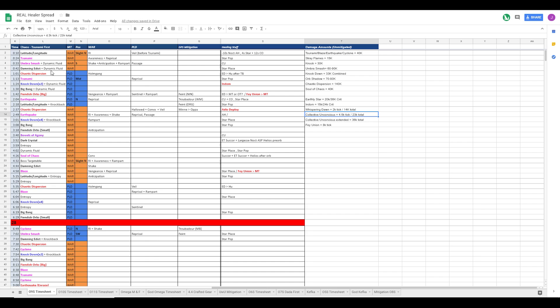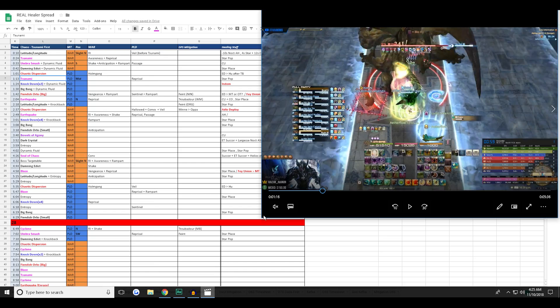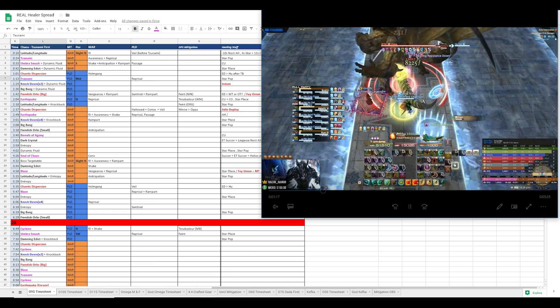The good thing about Collective is that it actually acts as a mitigation tool as well. If we Collective the umber smash, not only is it mitigating the damage, but it's also topping us back up for tsunami. That's our mindset of sorts.